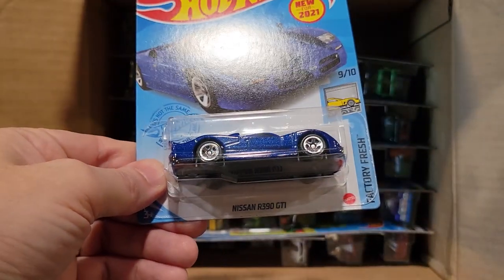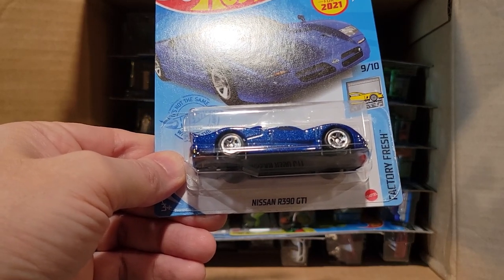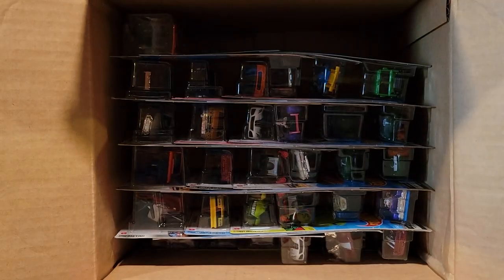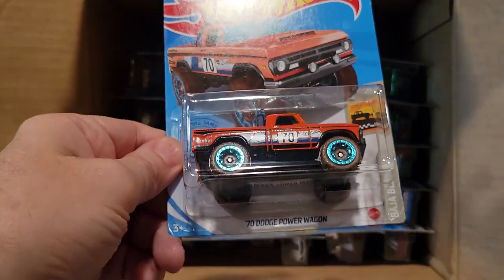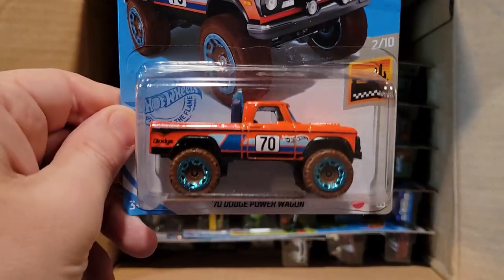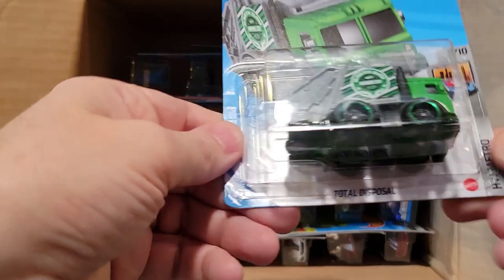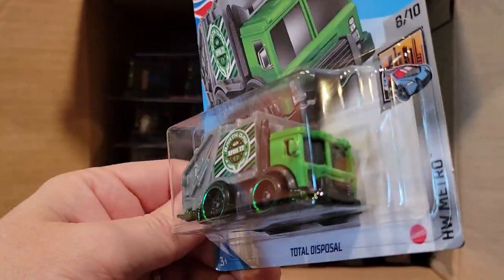And we've got a Nissan R390 GTI — I think this is our second of this one. Here we've got a '70 Dodge Power Wagon, looks really good but extremely wide, just won't fit on the track — we've tried them before, it doesn't work. Here's a Total Disposal garbage truck.